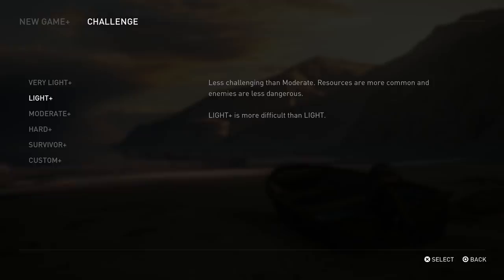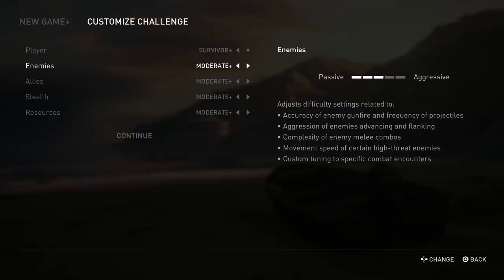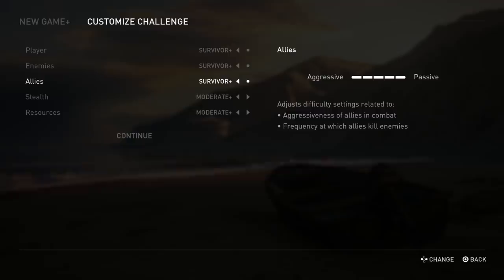Alright, so with that out of the way, let's start with difficulty. When you select New Game Plus from the main menu, you'll be greeted with five difficulty options and a custom plus difficulty setting. The first thing you'll notice is that all difficulties in New Game Plus are harder than the original settings by default. Instead of picking Survivor Plus, I'm going to choose Custom Plus. This will allow me to tweak almost all the difficulty settings right from the get-go. I decided to set almost everything to Survivor Plus in the name of science. However, I think there are a few difficulty options we can manipulate and still retain an intense experience, so I'm going to break down my reasoning behind each setting.